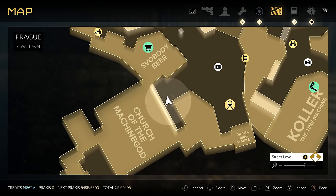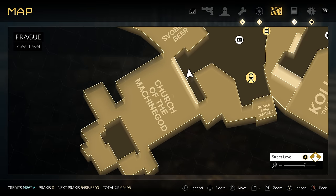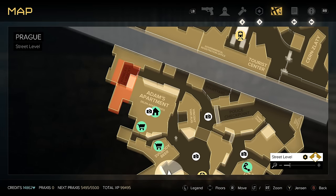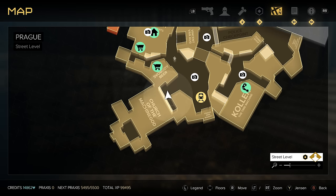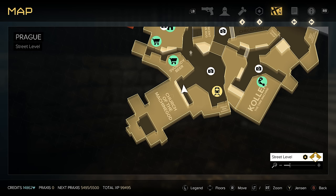Our next silencer mod is going to be found inside the Church of the Machine God in Prague, down at the same southern end where Adam's apartment building is. Bear in mind you cannot get into this area on your first visit to Prague — i.e., before Golem City. You have two options: toward the end of your second visit to Prague you'll get an option to either save someone named Allison — which I won't spoil — or raid the VersaLife Vault. If you choose to save Allison you'll be doing so in the Church of the Machine God. If you choose to raid the VersaLife Vault, when you get back from the Garm Facility that'll be your third visit to Prague, and at that point you'll be able to get over here.